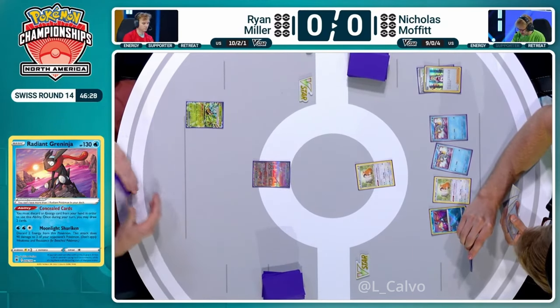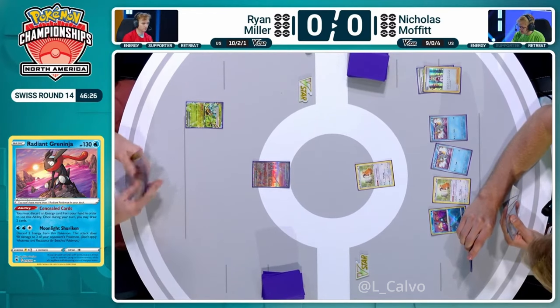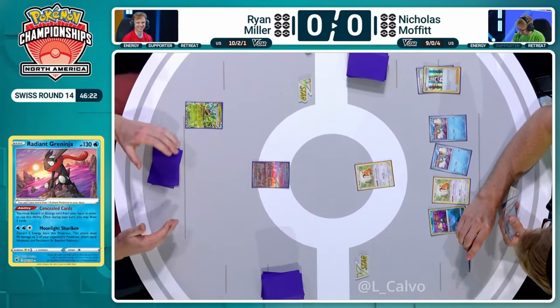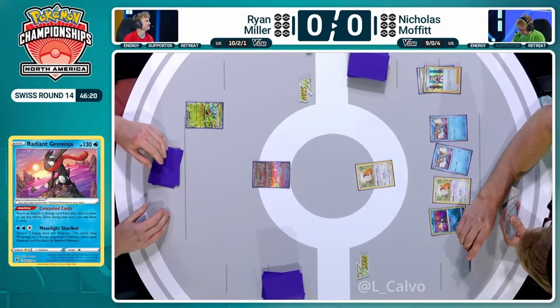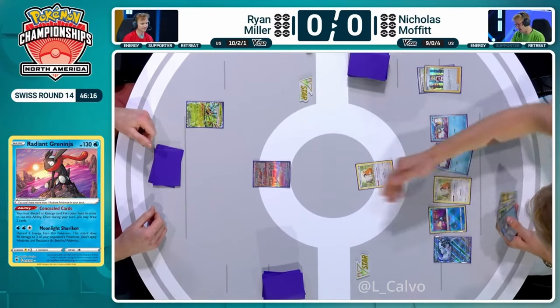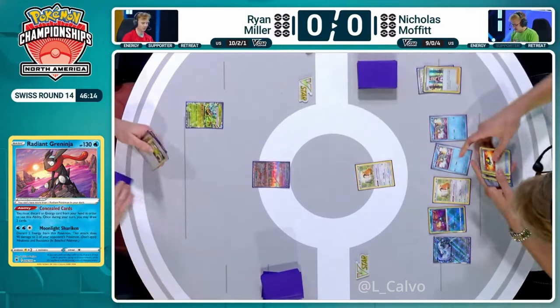There's a Rare Candy and Baxcalibur this turn — I just spotted that. So whatever you top-deck, you Ultra Ball that away and draw a fresh five cards. After candying Bax, that feels like a good start to the turn. Having a Baxcalibur and then a fresh hand of five with the Bibarel there — I can think of worse ways to start the game. So we pass over to Ryan, who really needs a Regidrago or literally anything at this stage.